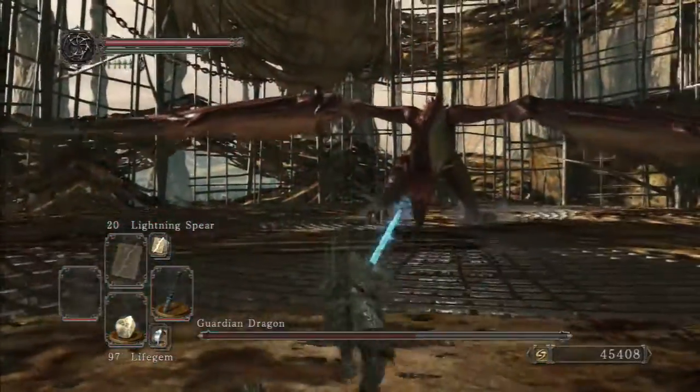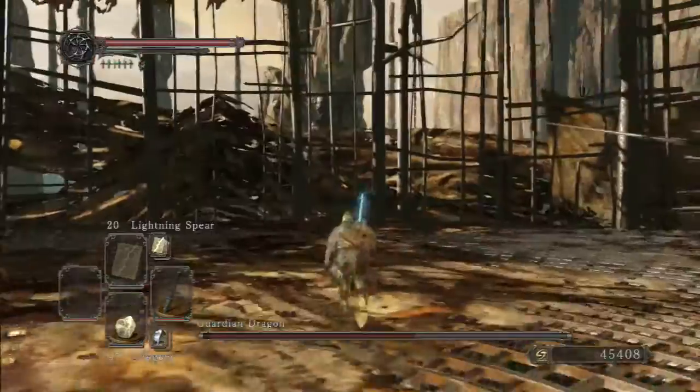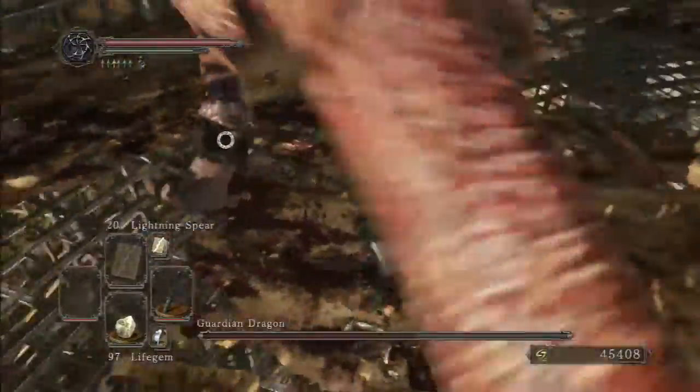You want to make sure you get to the side of the arena when he starts flying, because that's your best chance of avoiding it. He will also occasionally spit some fireballs down at you from the air.